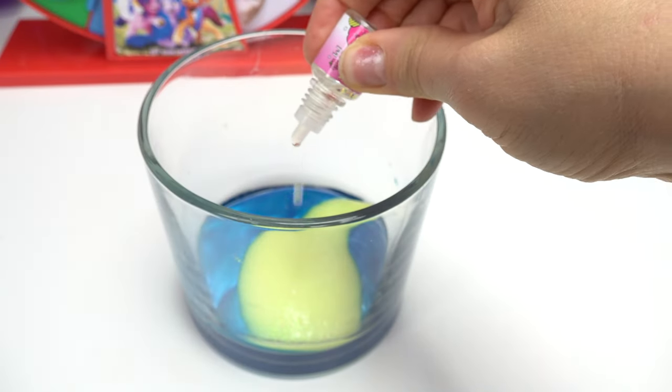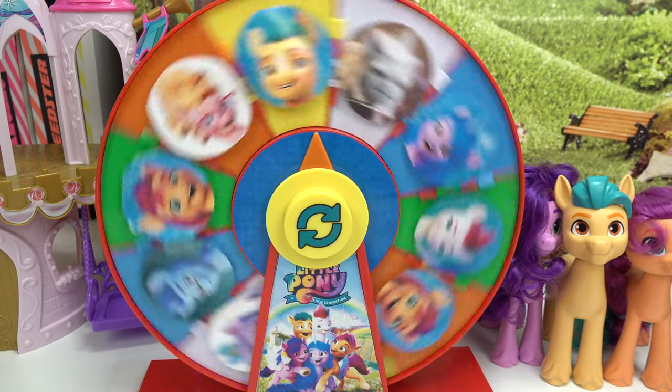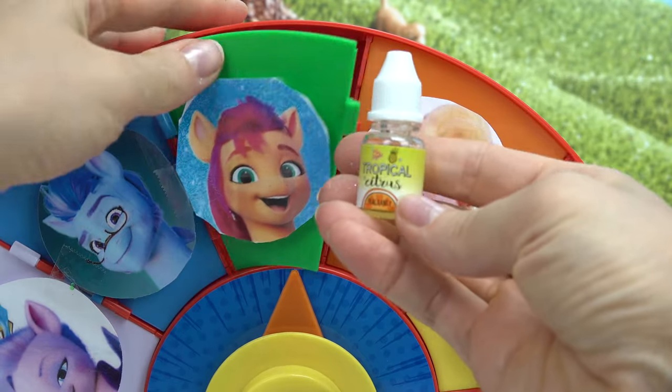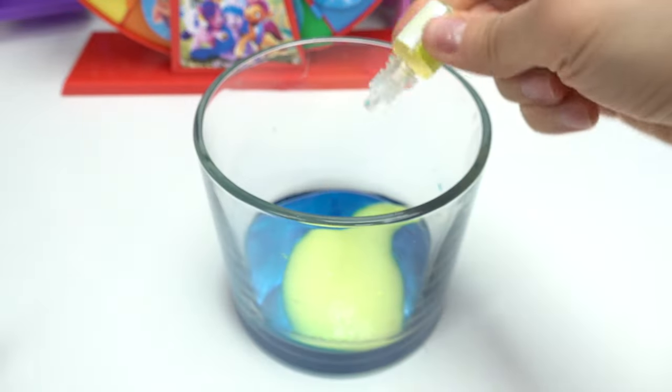Let's go ahead and drop some drops in here. Now we're going to spin for the scent again. We landed on Sunny — let's see this scent — we've got the tropical citrus. Since she loves making smoothies, this is perfect.